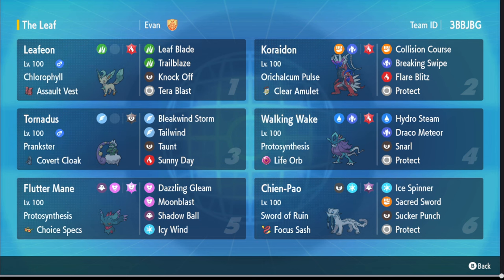I've been seeing Snarl a lot on Walking Wake recently and that's really cool tech. We got Flutter Mane here — haven't used a Flutter Mane in a while — with Icy Wind, Shadow Ball, Moonblast, and Dazzling Gleam. Then we've got Chien-Pao with the Ghost Tera, Ice Spinner, Sacred Sword, and Sucker Punch. Let's see what this team can do — the rental and Pokepaste will be in the description below.